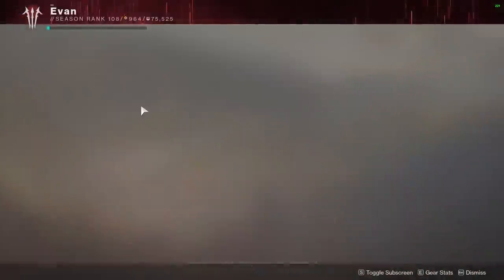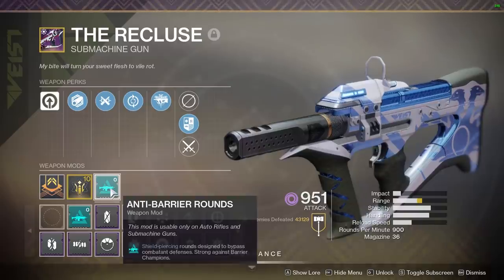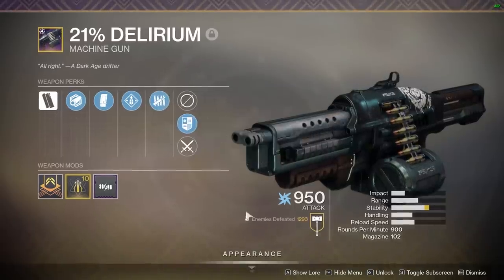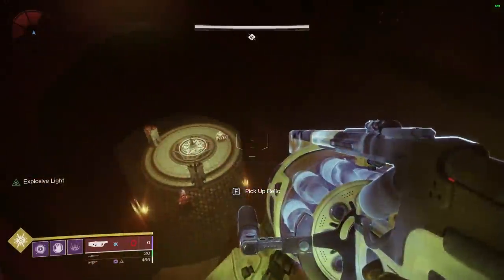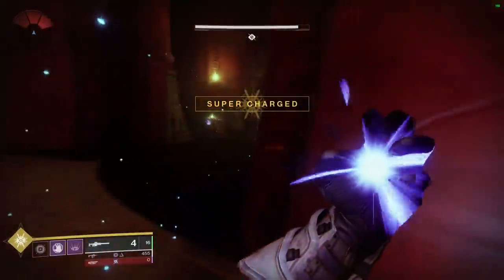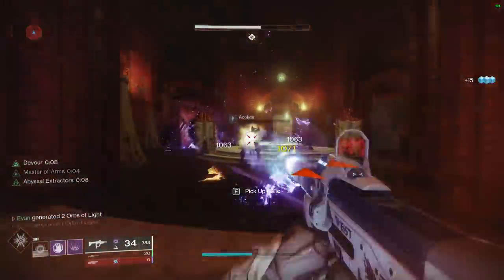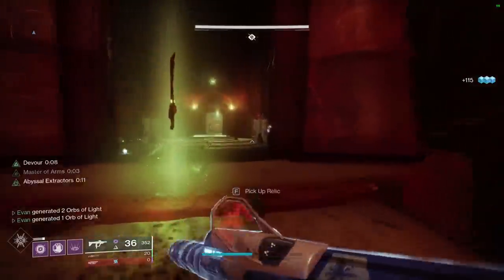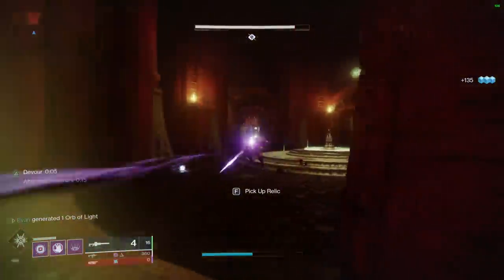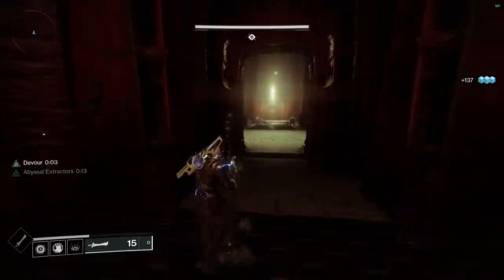For weapons, I like to run Izanagi's Burden for its high damage and easy Honed Edge proc, Recluse for the reasons already listed, and 21 Delirium. To get 21 Delirium, complete the Season of the Drifter pinnacle weapon quest by resetting your Infamy in Gambit Prime. That said, 21 Delirium isn't mandatory — you can use Wendigo GL3 from the Vanguard pinnacle or another heavy machine gun. Recluse I do consider necessary for this build due to anti-barrier rounds and void damage.